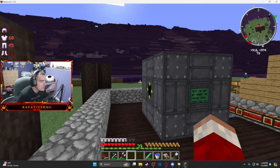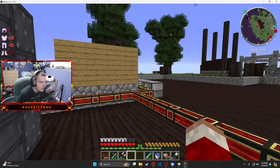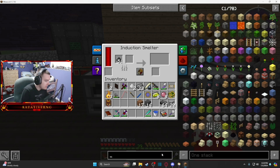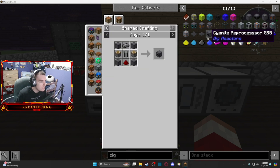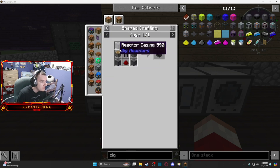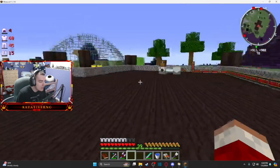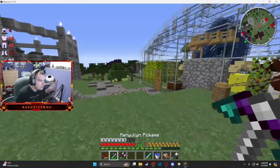We're running low on fuel in this reactor because it's been running so long to keep these machines going. The induction smelter's been doing a good job making steel. What I want to do today is get a cyanite reprocessor — going to Big Reactors, this takes reactor casing, redstone pistons, fuel rods, and the casings take some yellorium ingots. I only found a couple of ore.